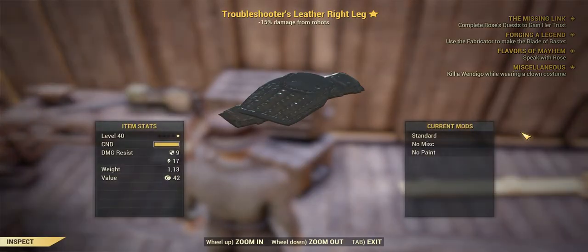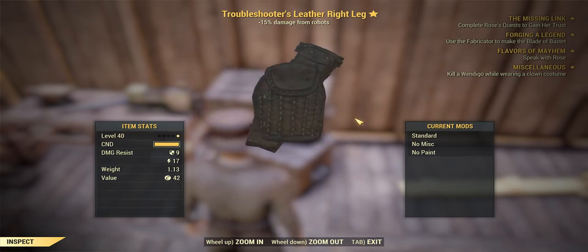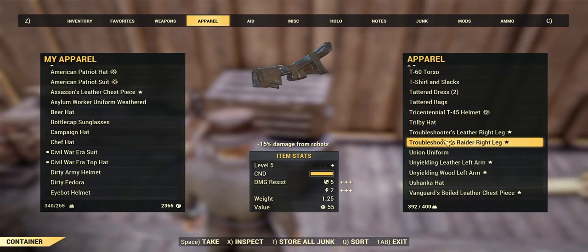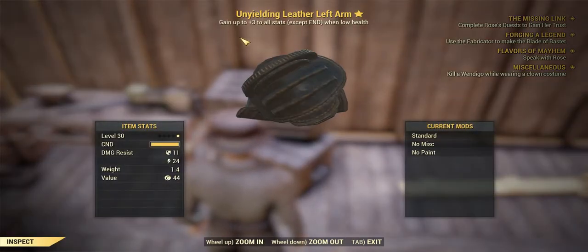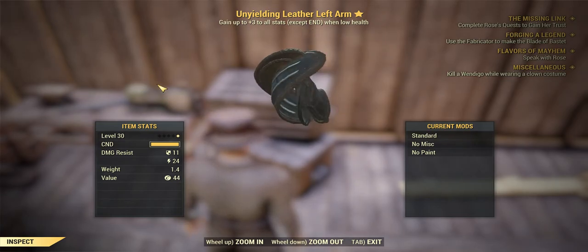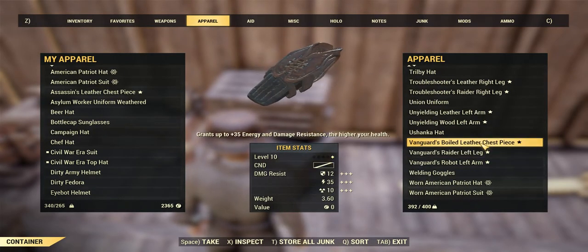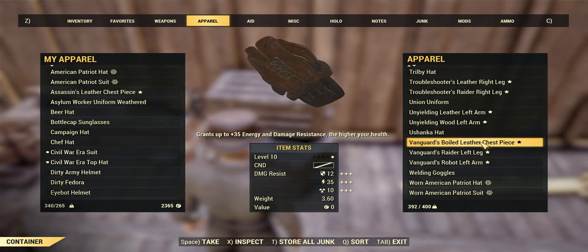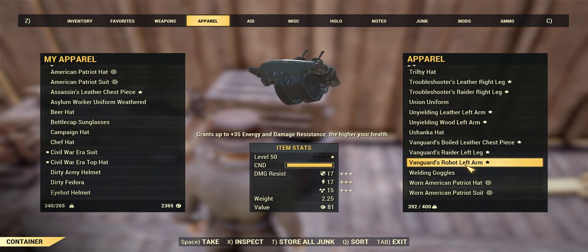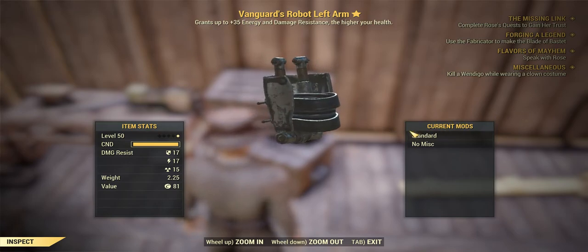Level 40 armor with 15 damage resistance from robots — 10 caps. Gain up to plus three to all stats except endurance when at low health — again 10 caps. Level 50 robot armor — 20 caps.